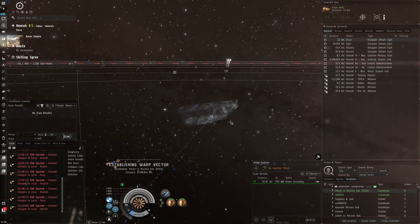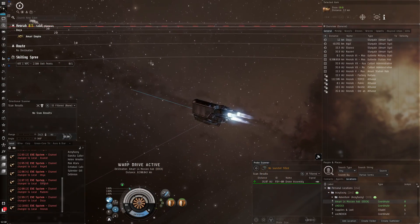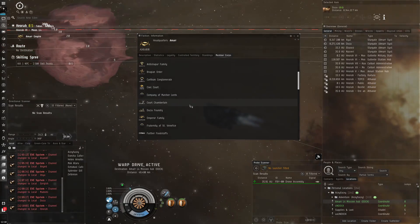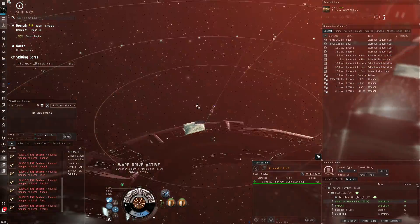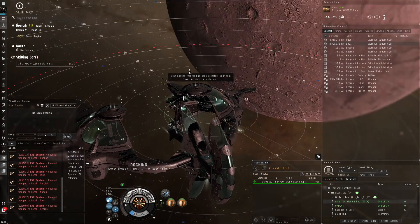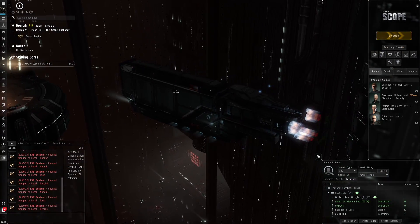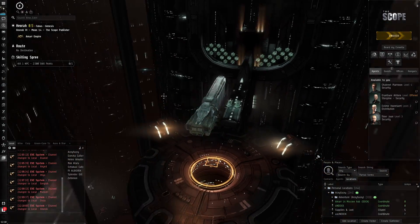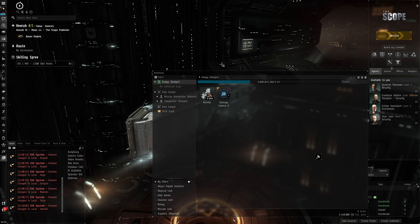I call it an Amarr L4 mission hub because I use my Paladin there and we're in a region of space owned by the Amarr Empire. There's a higher likelihood missions will spawn local pirates based on your location. In the Amarr region you usually get Sansha's Nation and Blood Raider pirates, which have low EM and thermal resistances — exactly the type of damage the Paladin does. So I'll be killing stuff very quickly.